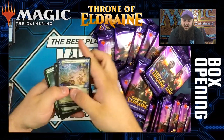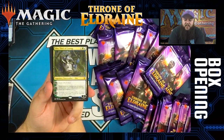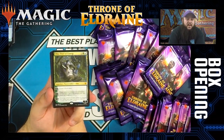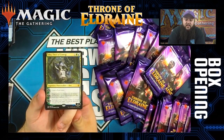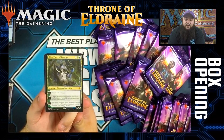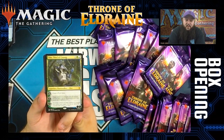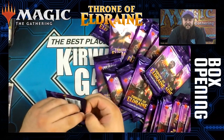Oko is one of the new planeswalkers of the set. From my understanding he is a shapeshifter. Plus two: create a food token — food tokens have probably more of an impact on the set than currently perceived. Plus one: target artifact or creature loses all abilities and becomes a green elk creature with base power and toughness 3/3. Minus five: exchange control of target artifact or creature you control and target creature an opponent controls with power three or less. The best part about this card is that he is a three-mana planeswalker with four loyalty. Three-mana planeswalkers keep getting printed and they keep doing very powerful things — look at Teferi, for example. We'll see where Oko goes.